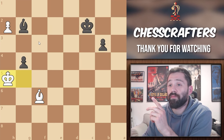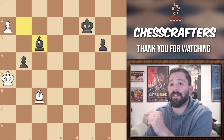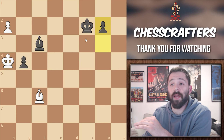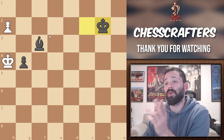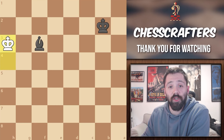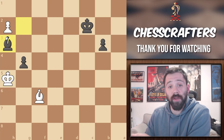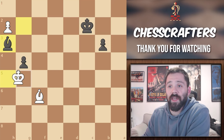If you said bishop to f3, unfortunately that would just draw the game. It's because white would then play king to h4. And even if black would manage to capture white's bishop by pushing his pawn, he would also lose his own pawn due to h3 from white. So black is forced to take, and the game is unfortunately going to end in a draw. Now if you were thinking bishop to h3, then congratulations — that is the winning move because it stops the h pawn push from white. So white's going to have to move the king to g5.